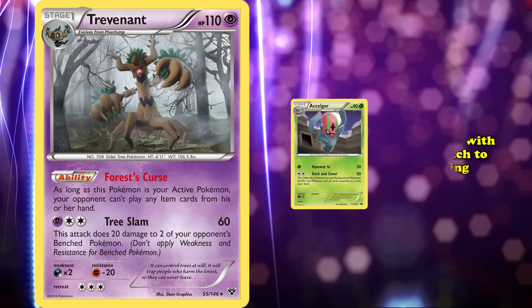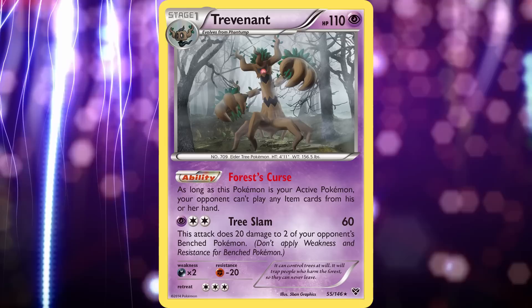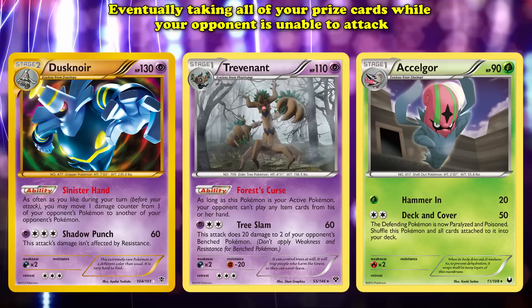Excadrill's Deck and Cover attack dealt 50 damage, left the opposing Pokemon paralyzed and confused, causing it to not be able to attack or move while receiving 10 damage between turns, and shuffled Excadrill and all cards attached to it back into the deck, allowing you to promote Trevenant into the active spot. This could even be combined with Dusknoir from Black and White Boundaries Crossed, which could use its Sinister Hand ability to move damage counters from any of your opponent's Pokemon to a different one, meaning that their active Pokemon would remain stuck and eventually all prize cards could be taken while your opponent was unable to attack.